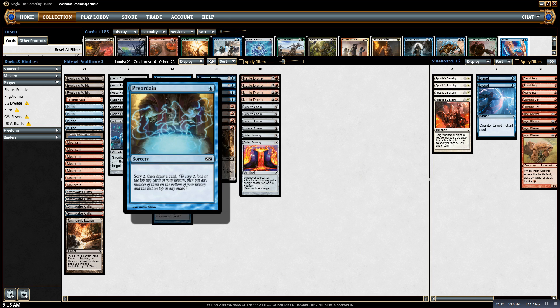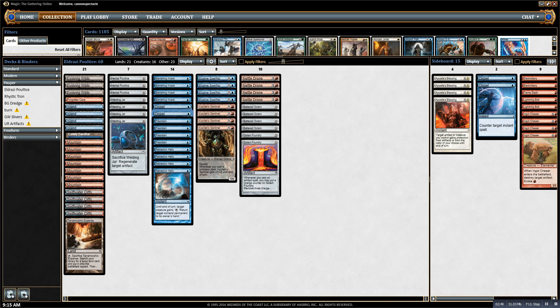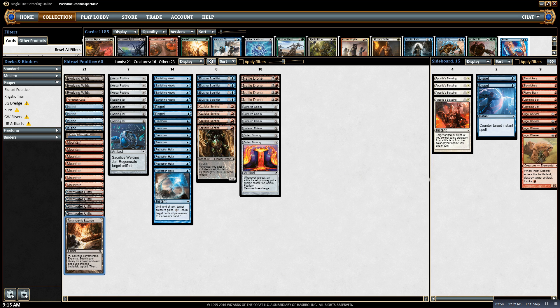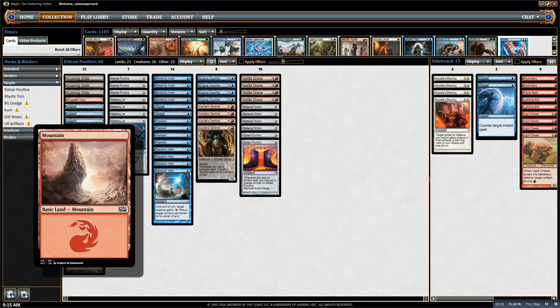The rest of the deck has Preordains to set up my draws and Dispels to protect the combo. For lands, I have four Fetch Lands, three Evolving Wilds, and one Terramorphic Expanse — it could easily be four of either. I have one each of the Cycling Lands so I can play them as lands if I need to, and if I'm flooding out I can just cycle them to draw a card. And I have four Islands and seven Mountains.